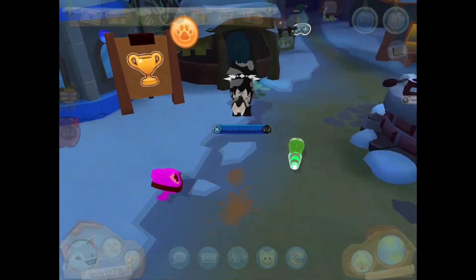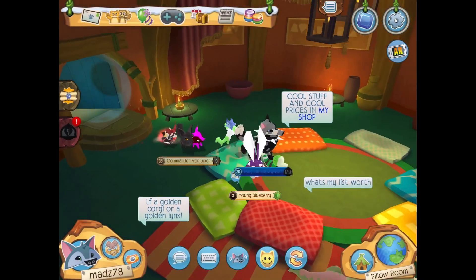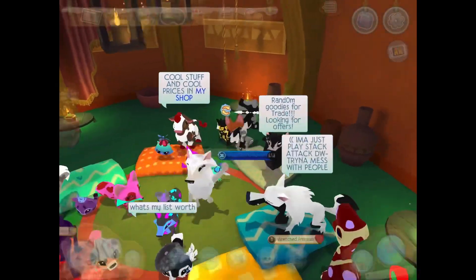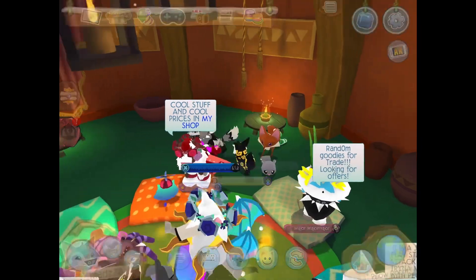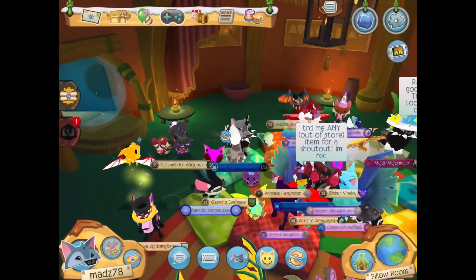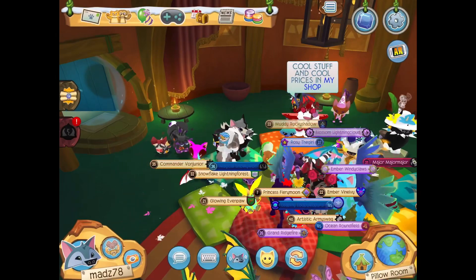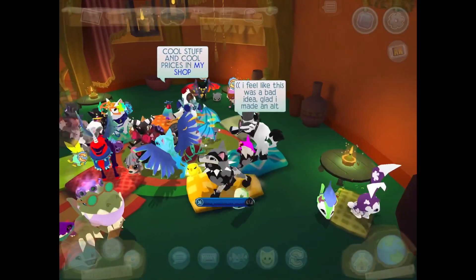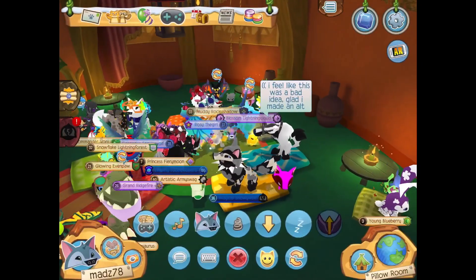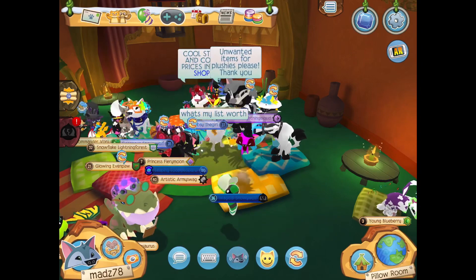There are a bunch of different things you can say to find items. You can say 'ABC if you have nutcracker boots,' 'ABC if you have spike collar,' or 'ABC if you have those on your trade list.' This works with really any item that you want.